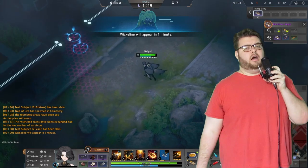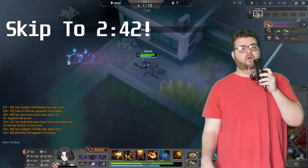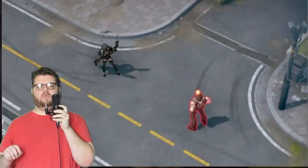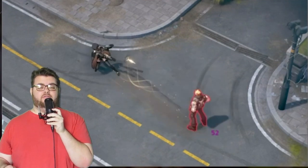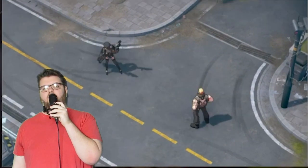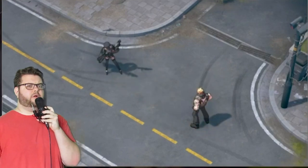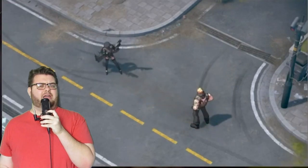Since she just came out, I'm going to go over the abilities real quick — I'll leave a timestamp in the description of where to skip to. Rozzy's passive is called Dual Wield: she wields two pistols, and if you use an ability with her, she gets to auto twice. Rozzy's Q is probably where the most skill expression comes in — this is where your clicks matter.